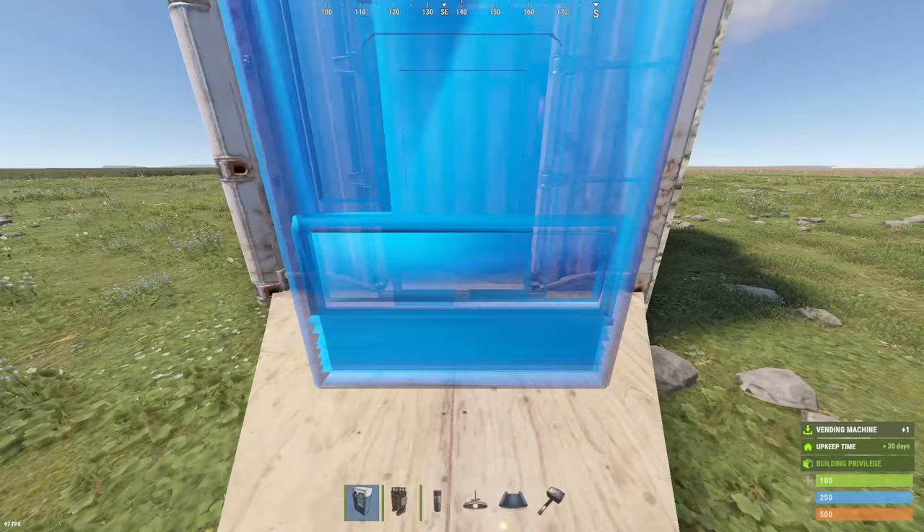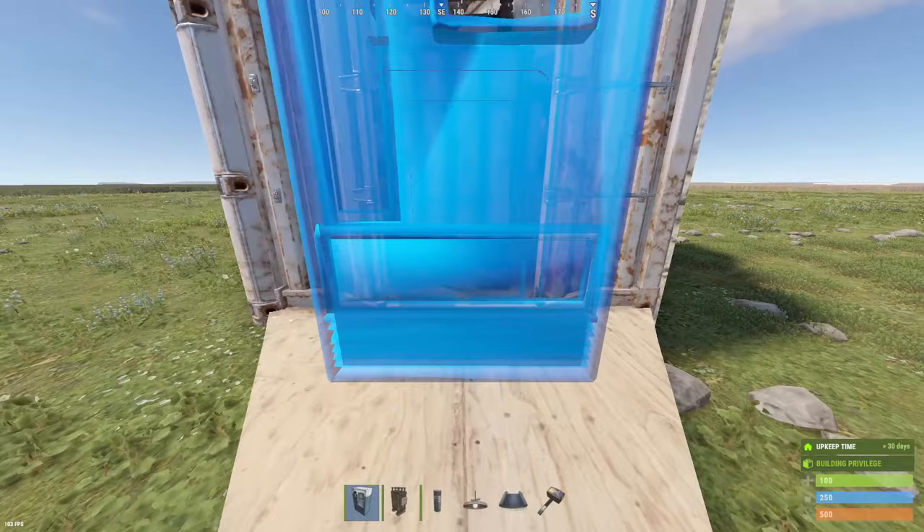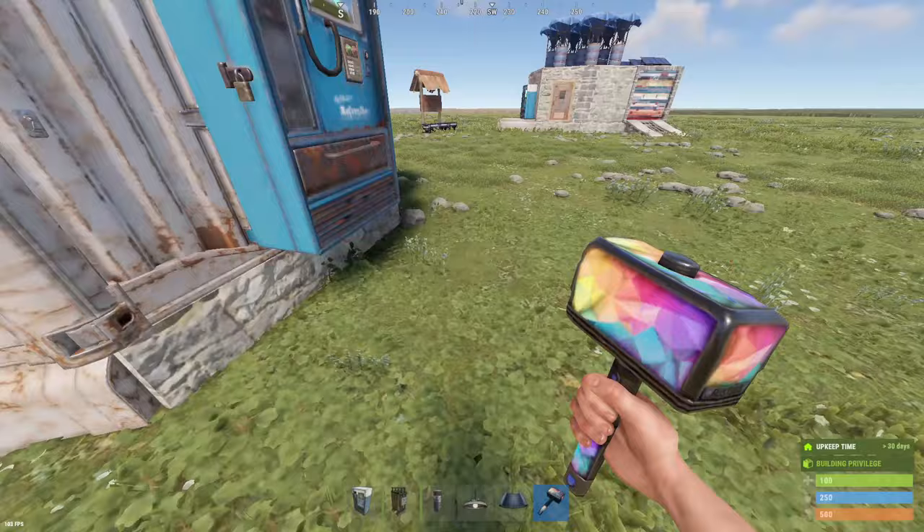When placing your vending machine, just wiggle it around and eventually once you get it in the correct position it'll let you slide it in really far. Once you've got it in there you're good to go, and if you place it in there far enough it'll just float, and then you can upgrade the foundation below it to sheet.